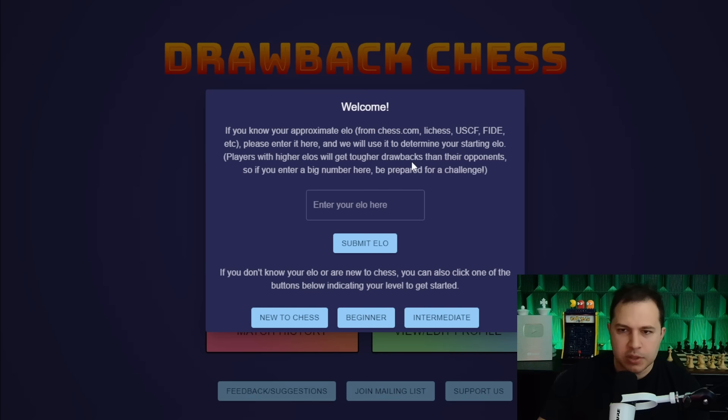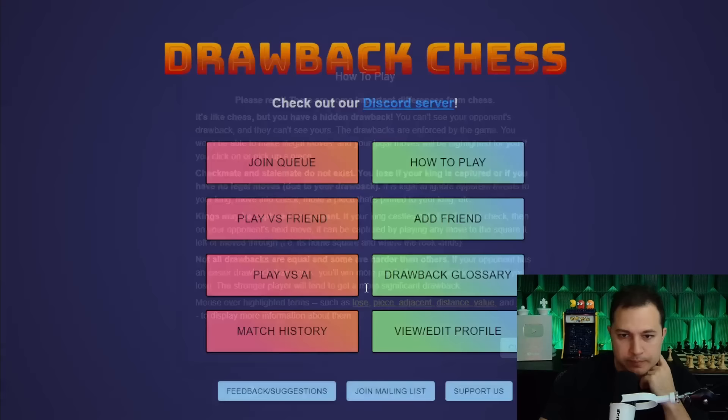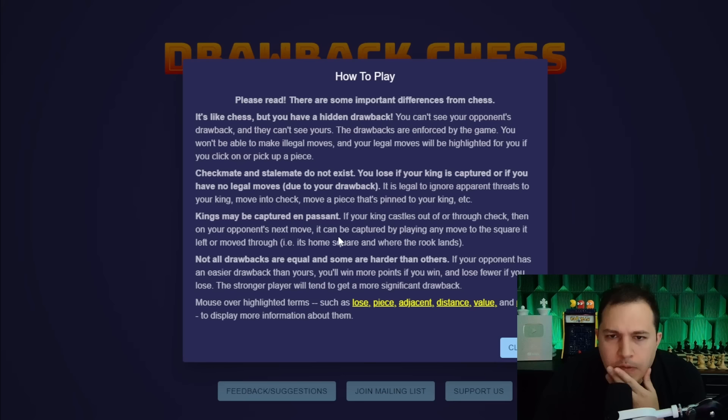If you enter a big number, be prepared for a challenge. I'm going to say 2200. The rules say: you have a hidden drawback, you can't see your opponent's drawback and they can't see yours. Your legal moves are highlighted for you. Checkmate and stalemate do not exist - that's weird.